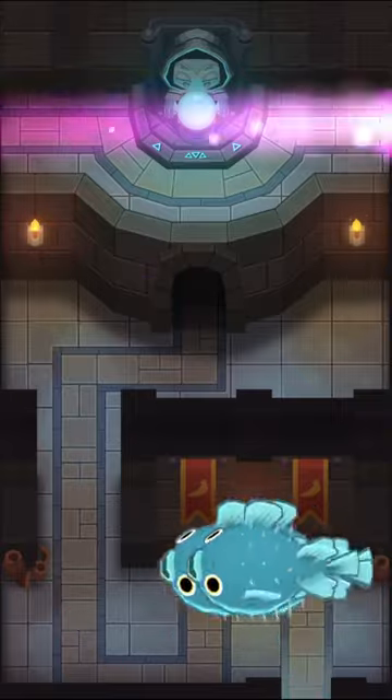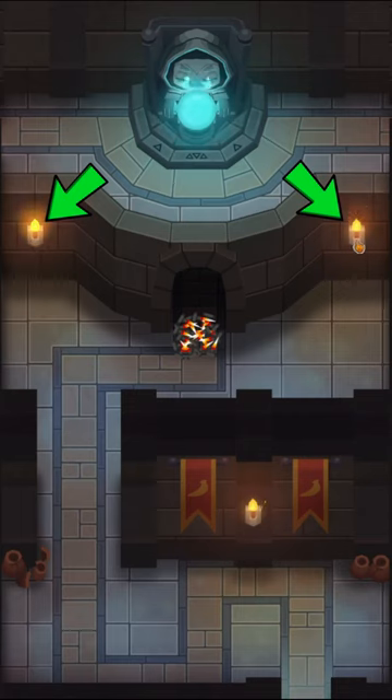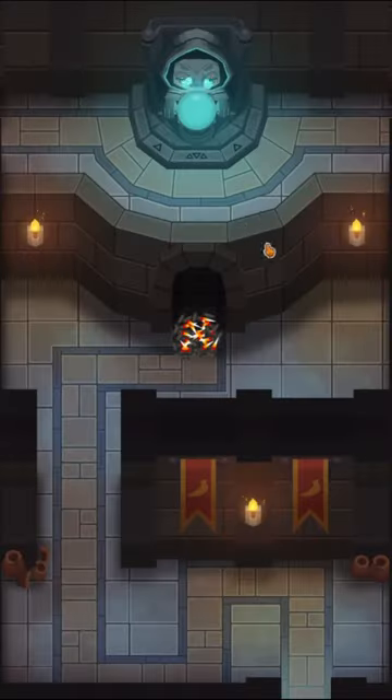The dungeon statue is the newest easter egg in BTD6, and you can activate it by clicking on both of these torches and then the statue up top. Doing so will allow you to purchase it for $50,000.